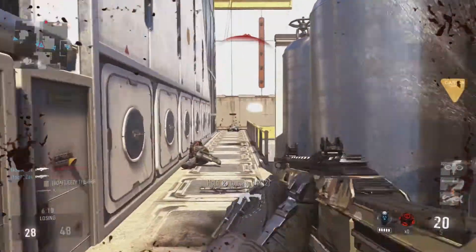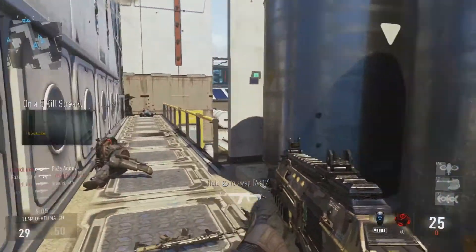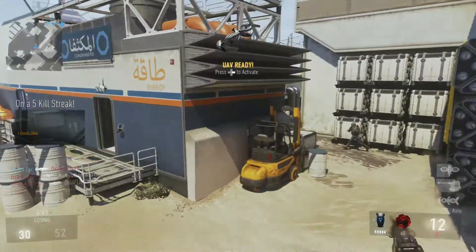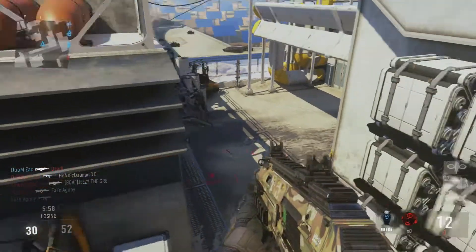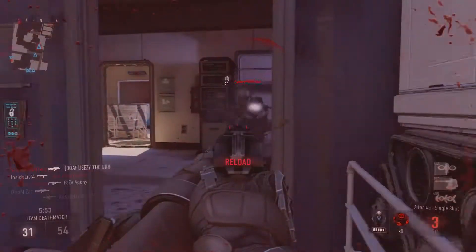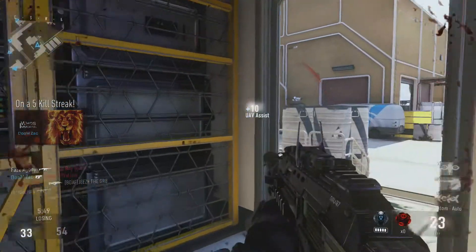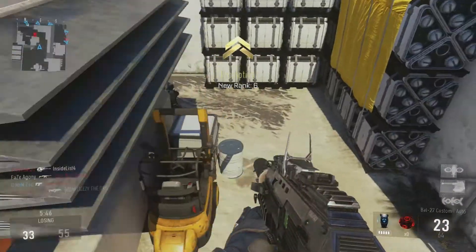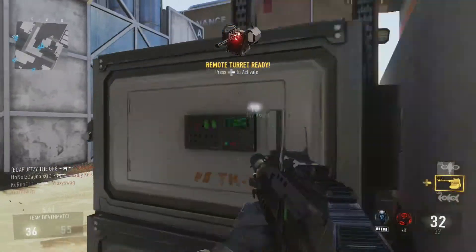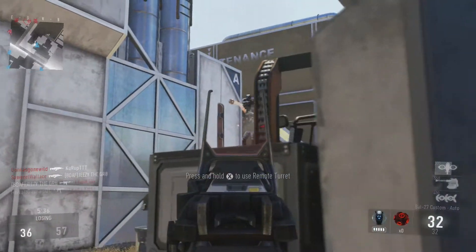Another huge thing is learning the maps. The maps in this game are very, very vertical — since you have the jetpack jump, you jump a lot higher and can dash to different places. I love the layouts, it's something new and there's a lot to each map. Maybe jump into a private match before jumping into a public match, learn the maps a bit, learn where you want to go, and take routes that you think would be best for you. That's definitely going to lead to some success.